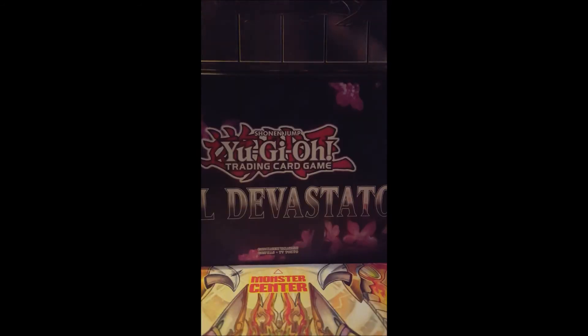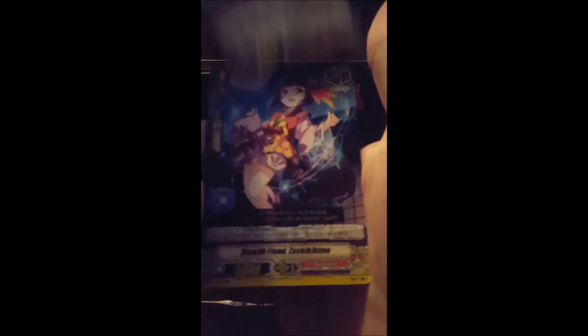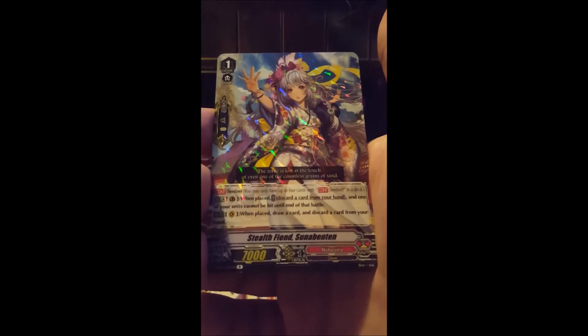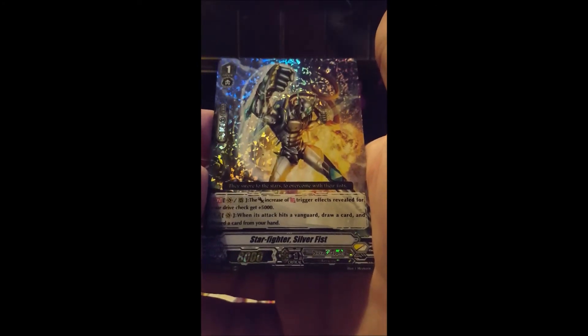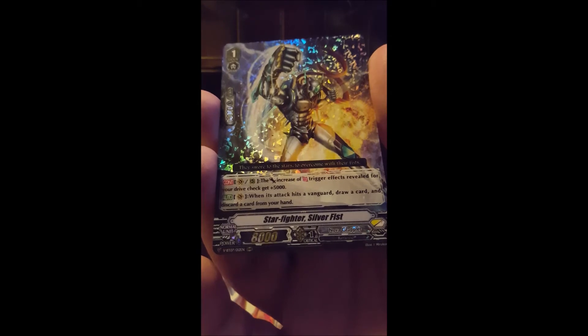Had a few technical issues but let's get back on and continue with the pack opening. We've got Virtual Sorcerer Crew, Game x2, Thousand Turtles, Stealth Fiend. That's Shining Lady again. Stealth Fiend Sudden Benton. I believe that's a Triple R - Star Fighter Silver Fist. Down to three packs.